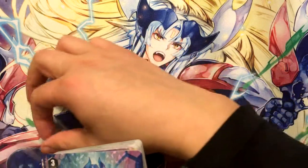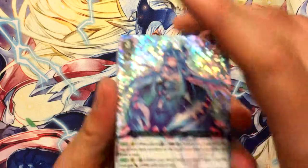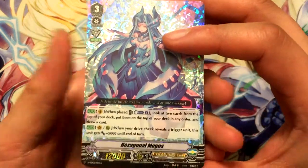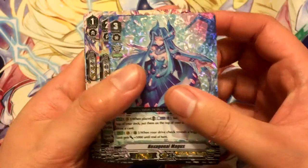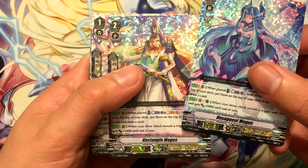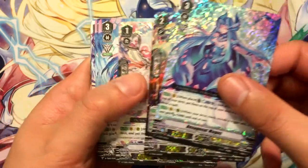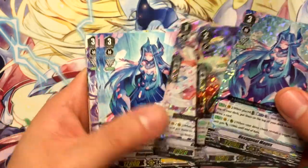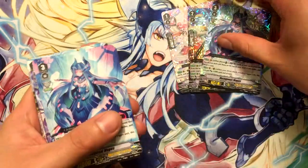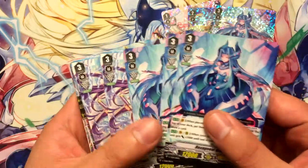I do like that band packaging. So our for-sure hollows are Hexagonal Magus, Rectangular Magus, and Core Magus. Those are our guaranteed hollows, and then you get the commons of the rest.